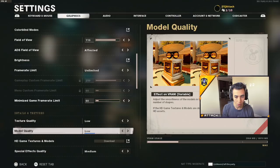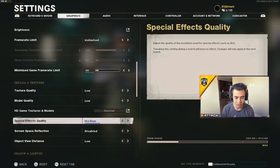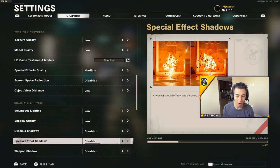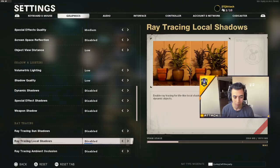Frame rate limit: unlimited. Texture quality: low. Model quality: low. All this stuff is useless unless you're going around the map making a montage — yes it looks good, but it doesn't actually do anything for gameplay aside from looking good, and it takes up resources on your PC. So keep special effects medium, screen space reflection disabled, shadow lighting low, dynamic shadows disabled. You want pretty much all shadows off, which is why all PC pro and competitive players always have shadows off and settings super low.